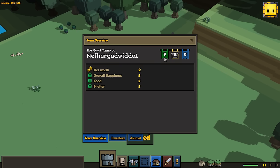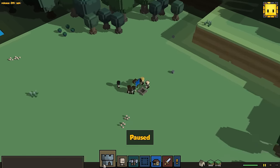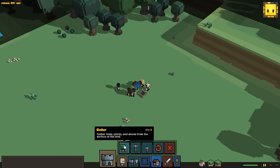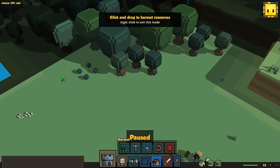This shows how many people we have — I believe this is how many are assigned to a job, and this is how many footmen we have. This is where all of our people are, there are seven of them here. So this is just our harvest buttons, like gather trees and stone and stuff like that.